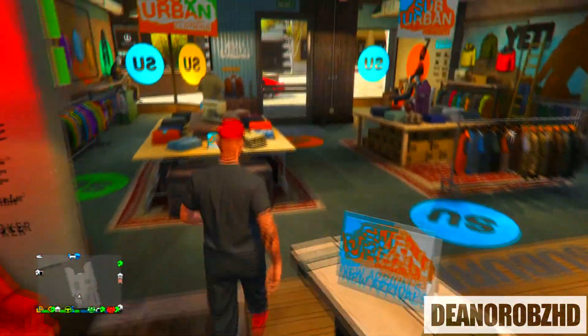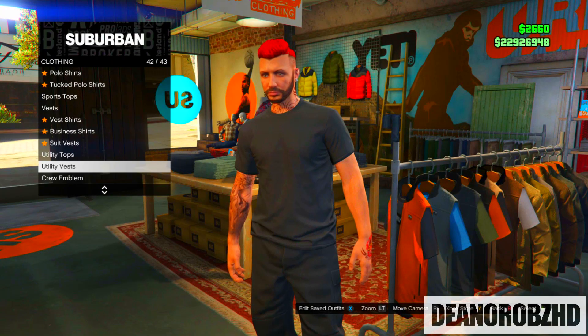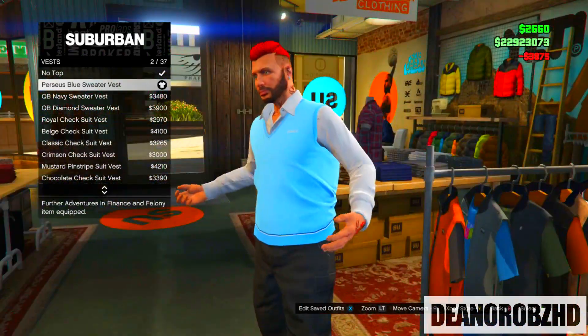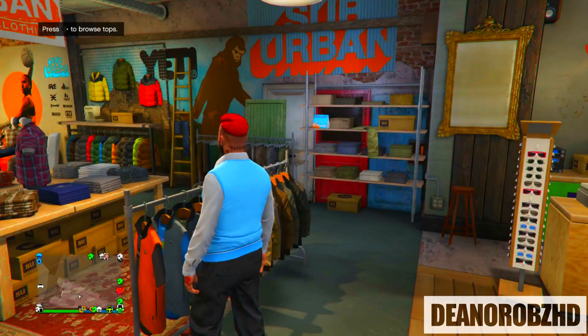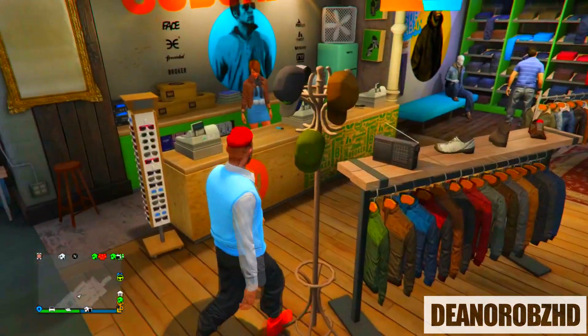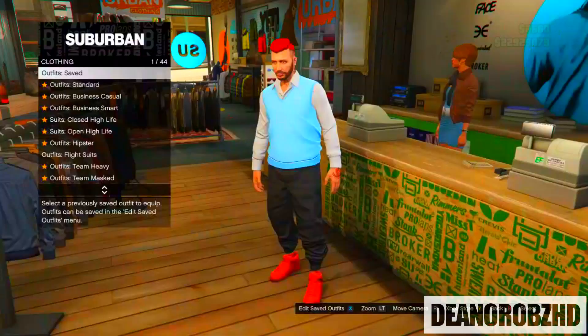From there head over to the top section. You will need to buy a red band vest shirt — which I forgot to do in the gameplay — but you also need to buy a blue vest sweater. From there go over to your desk and save as an outfit.